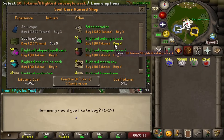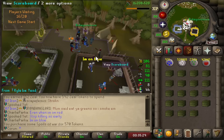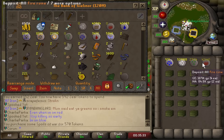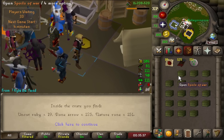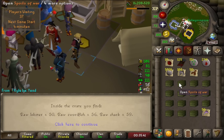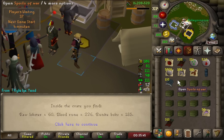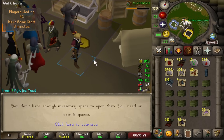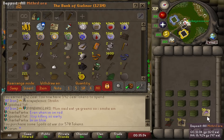This method is definitely one of the best for people who want to stack up experience, pure essence, bolts, runes, and other things, so I think it's definitely worth learning. For instance, less than an hour of this every day can net you up to a million XP in a combat skill like Prayer, which is pretty annoying to level but can be made fairly easy. There's minimal effort, it's not nearly as annoying to do as the mass worlds.